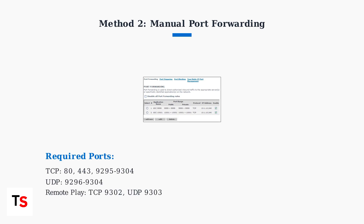If UPnP doesn't work, you'll need to manually forward specific ports. PlayStation Portal requires TCP ports 80, 443, and 9295 through 9304, plus UDP ports 9296 through 9304. Remote Play specifically needs TCP port 9302 and UDP port 9303.